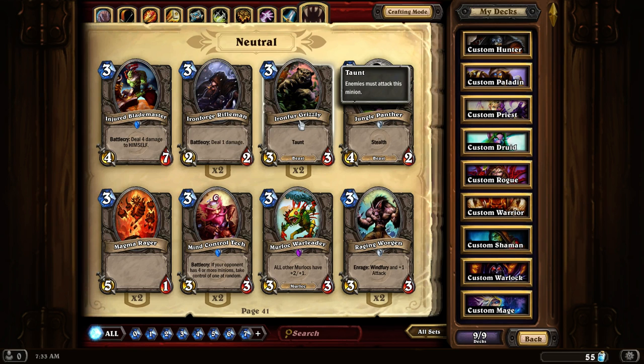Ironforge Grizzly. This is a 3-3 with Taunt. This is really good in any sort of beast deck, or if you just need that medium-level tank to stop some of the enemies out there.